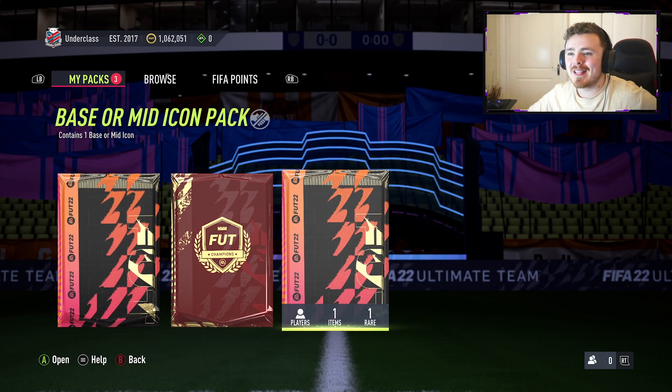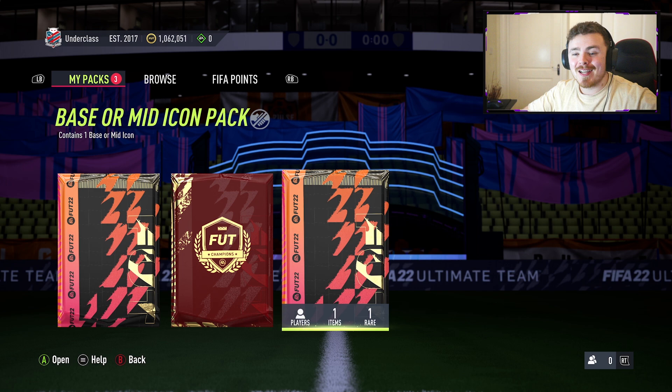To add a little bit of suspense, we're gonna do a stat reveal. I'm gonna open the pack, turn the monitor off, and look at my little screen here. We're gonna have an image covering the card and slowly reveal each stat one by one. Here's hoping it's an absolute worldie. We have the man, the myth, the legend — Patty Vieira on the screen — the man I want to pack. I'm gonna turn my monitor off and open up the base or mid icon pack.